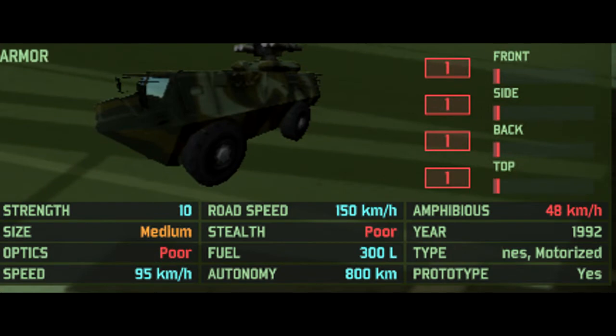Its miscellaneous stats include: 1 frontal armor, 1 side armor, 1 back armor, and 1 top armor — so a very lightly armored vehicle. It has a medium size, poor optics, an off-road speed of 95 kilometers per hour, a road speed of 150 kilometers per hour, and a great autonomy of 800 kilometers. On top of that, it's also amphibious with a 48 kilometer per hour speed on the water.